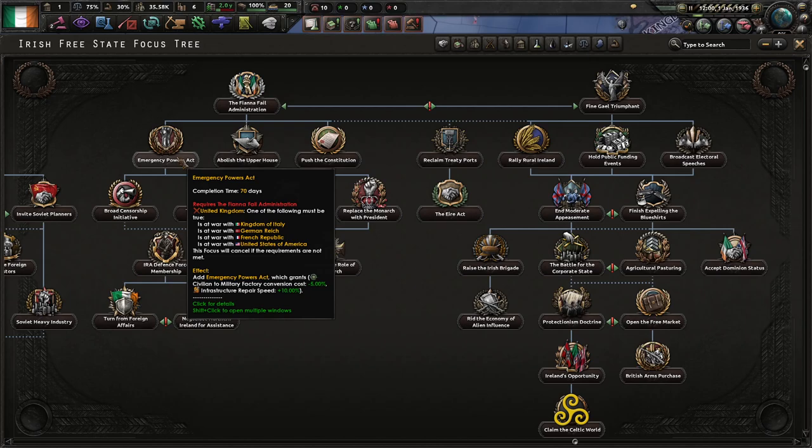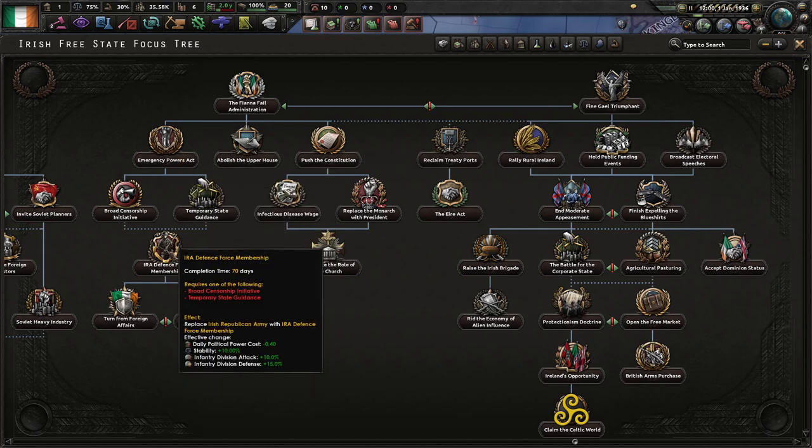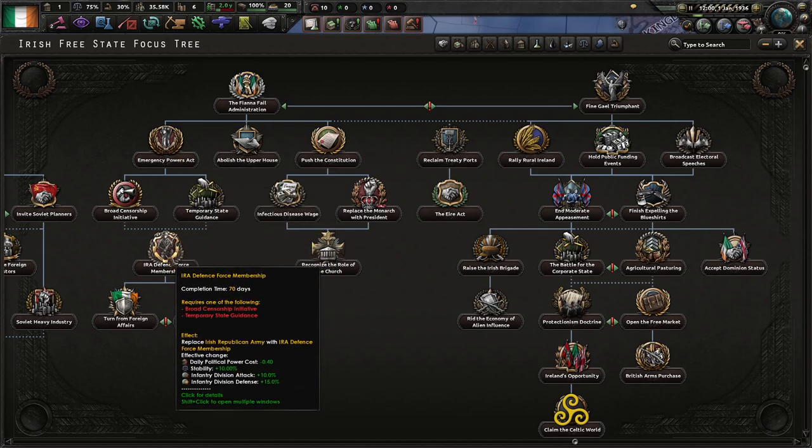If you're going Fianna Fáil, you can't get rid of the IRA debuff until you have the Emergency Powers Act, and for that Britain has to be at war with either Italy, Germany, France, or the USA.